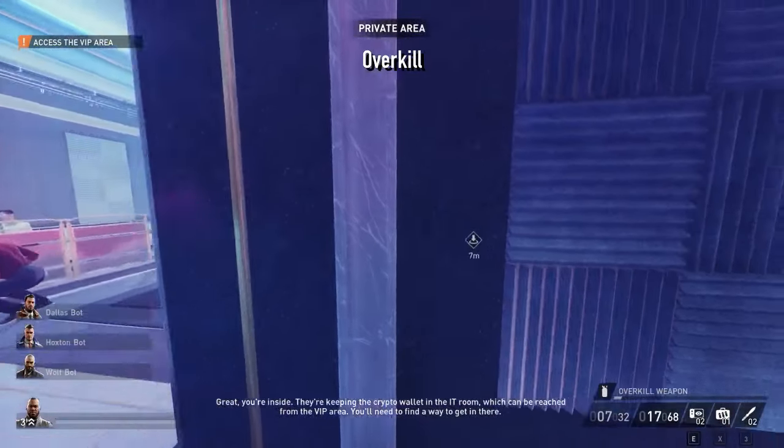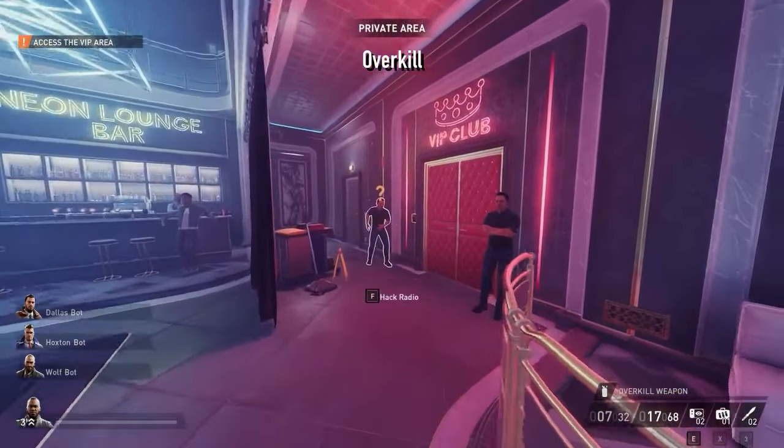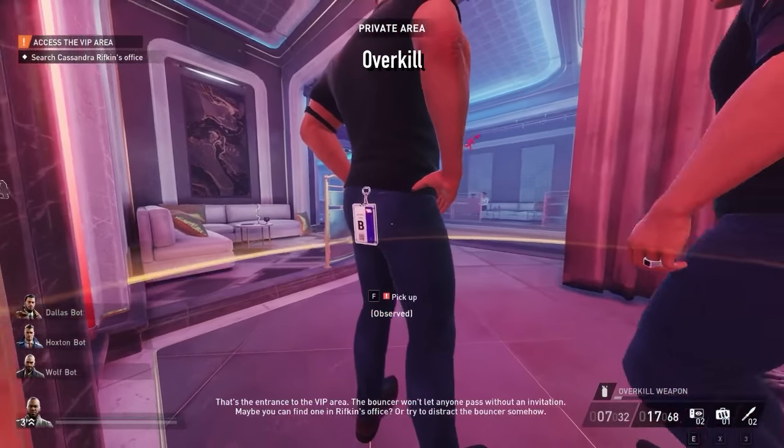On Overkill, it's more complicated. I'll first get Mr Friend's attention for an escort, before rushing next to the bouncer. When Mr Friend's back is turned, I do the magic, reset his brain, and I'm in.